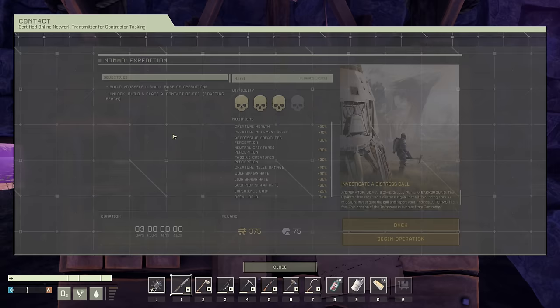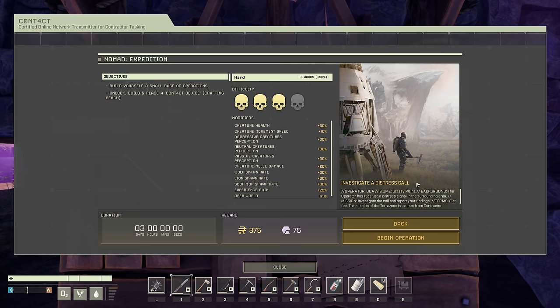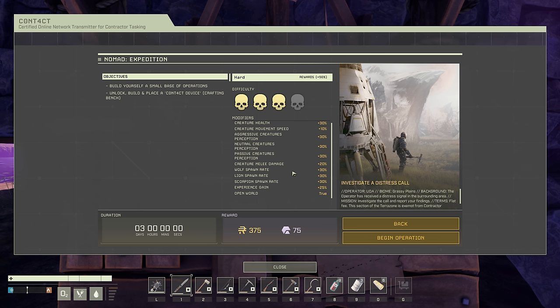Thanks to Group 15 we just got access to a previously off-limits part of Icarus, right on the fringe where the terraforming started falling apart. From the briefing packet you can see why they're only letting the brains in — it's a little more peculiar than what you've seen of Icarus so far. The UDA want you to test some new AI tech. Because we're playing on hard mode we actually get a boost to our reward: 375 ren and 75 exotics.